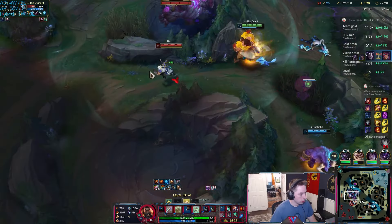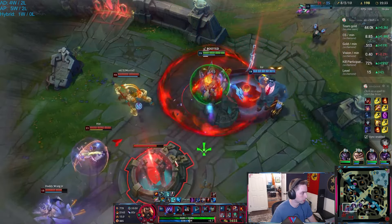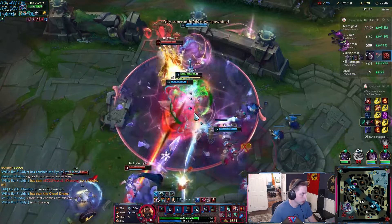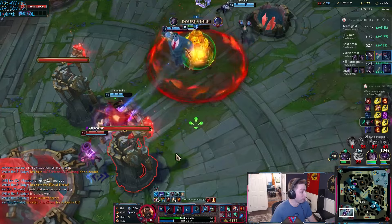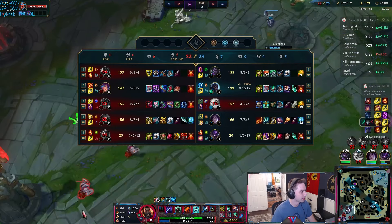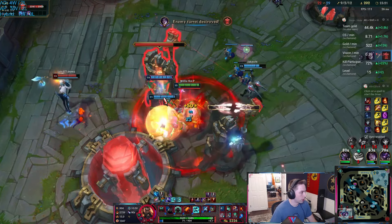Okay, that's Baron. Maybe we take the guaranteed inhib and then peel back for the Baron. Warmog's might be the move — Jhin fourth shot literally normally does like 30% of my health bar, but right there it did absolutely nothing, like tickled me. Specifically against Jhin, because Jhin doesn't really have — he's a flat damage champ, you know.